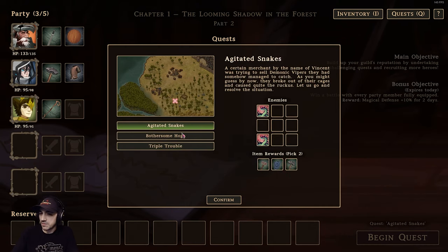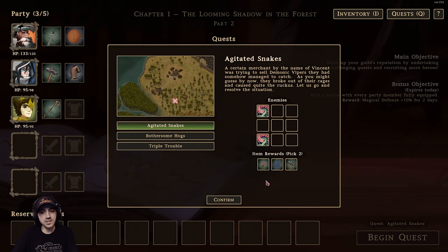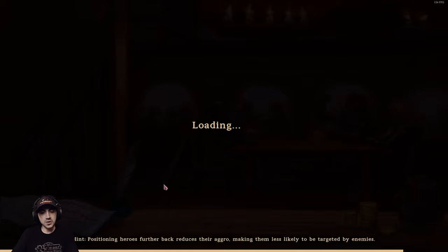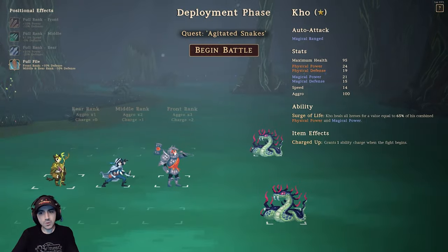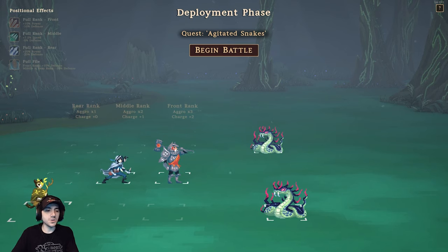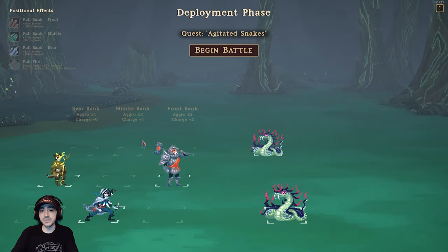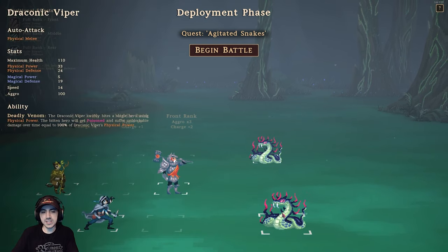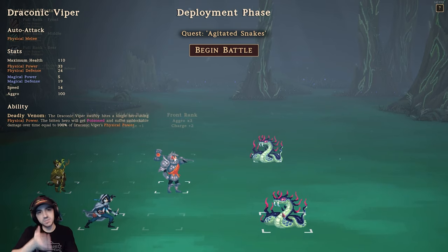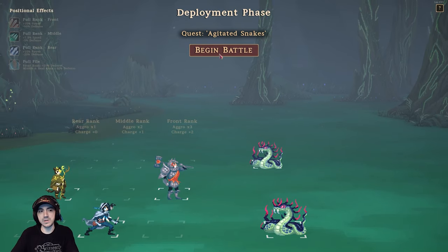We have to pick between one of three quests and we want to look at the rewards. One item has a reduction in speed but ups power and health, and it's got a passive 25% chance to stun an enemy — that's great. Let's choose agitated snakes. Battles are definitely going to get a lot longer. We'll put our healer in the back. Sometimes you don't want to line all your units up because units can do line attacks that go through the front line and hit the rear — so be careful of that. We can inspect enemy abilities before we start the fight — deadly venom is going to poison our units, so you know exactly what they're going to throw at you.